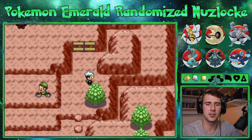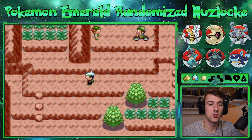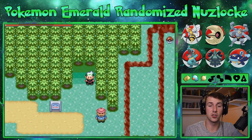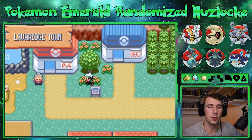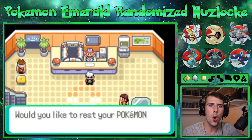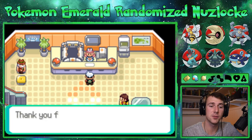All right, let's run down here. We're gonna slip right by you because we got stuff to do. We've made it to Lava Ridge! Let's heal up. Oh, I forgot there's the egg you get here in the hot springs.